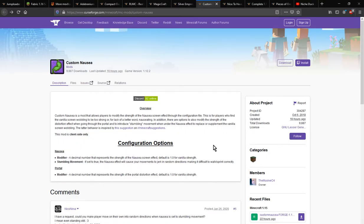Hello everyone, SuntenDuck2 and welcome to another mod review, this time on Custom Nausea — a mod that allows you to tweak nausea in a way for stumbling movement and certain modifiers.